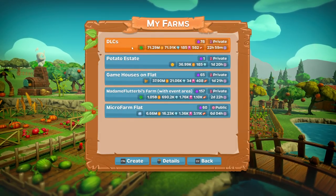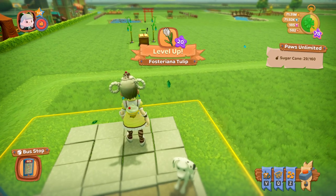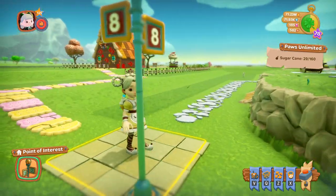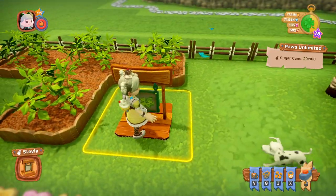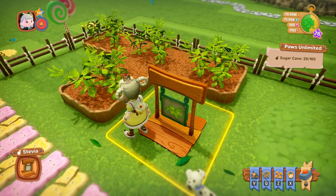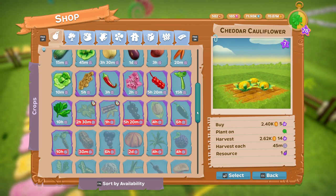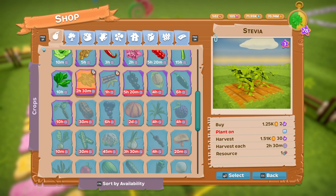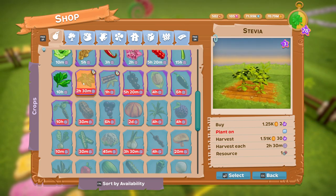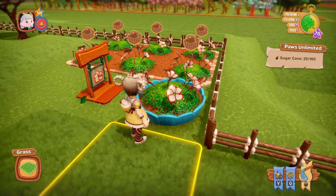Let's go over to the DLC farm. There's quite a lot in this one, the main bit being there's a lot for the house. Starting out front, you get a crop called Stevia. It's planted in winter, costs 1,025 coins to buy, and the resource is Spice.